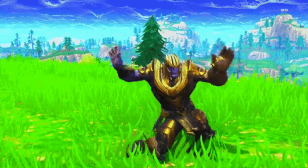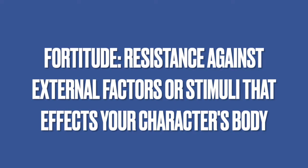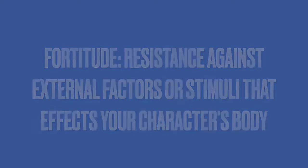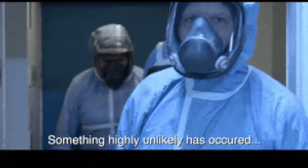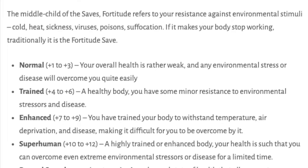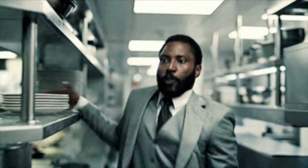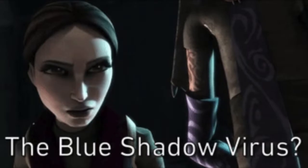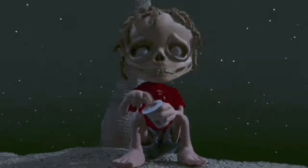Next is the fortitude save — or as I call it, the middle child of the saves. Fortitude refers to any sort of external stimuli or external factor that affects your body's biological functions. This is something like sicknesses, poisons, diseases, and it can also be something like extreme heat or the vacuum of space — anything that makes your body stop working efficiently. Because the fortitude save is inherently different from the toughness save, you can have a street-level hero who is otherwise completely normal or human. They can have a high toughness save, wear body armor, do anything to raise their toughness score, and yet still be taken out by a super virus. That reflects the difference between toughness and fortitude — just because your character is incredibly tough doesn't mean they have an immunity to starving or suffocating.